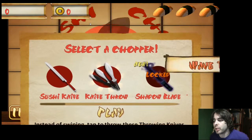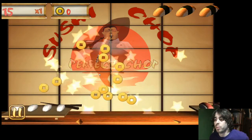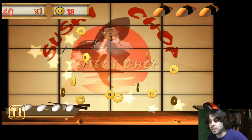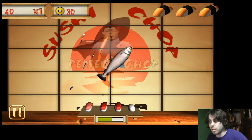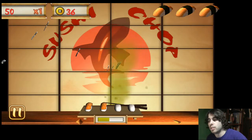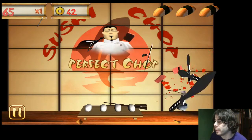Tap, throw these knives. Yeah, okay. See if I'm good at this. No. Whoa! Kind of cool. Hard to aim though. Yeah, it's a little bit hard to aim with these. I don't even know what that does — I can't even find out because I didn't hit it.